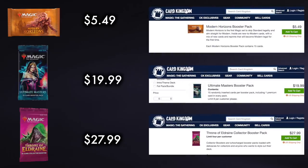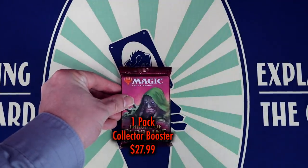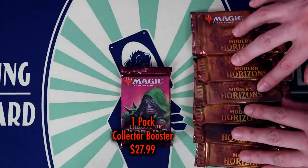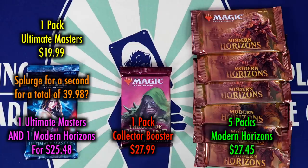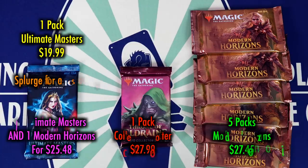For example, if your local game store is asking a little bit more for Modern Horizons than the price I show here, chances are they're probably asking more for the other two with a similar proportion. So, as of the filming of this video, Modern Horizons packs can be found for $5.49 each, Ultimate Masters Booster Packs for $19.99 each, and Throne of Eldraine Collector Boosters for $27.99 each. This means one Collector Booster equals five Modern Horizons Booster Packs, or just about 1.5 Ultimate Masters Booster Packs, or one Ultimate Masters and one Modern Horizons pack each.